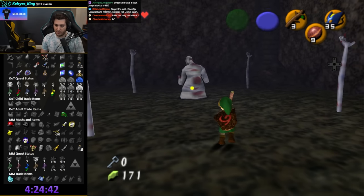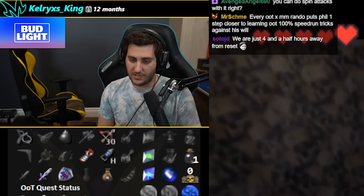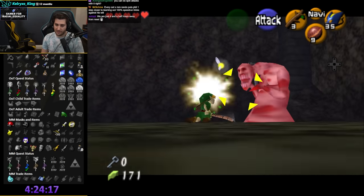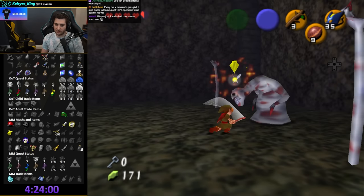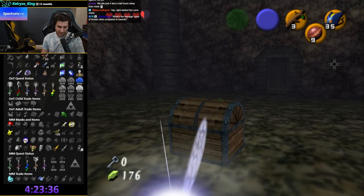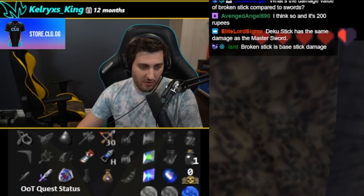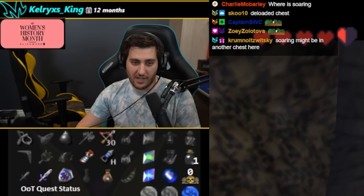I'll just do it one at a time. I don't want to mess up this stick. Once we start getting some big items like a bomb bag, things go quickly. This is Song of Soaring? It is not — it is the Odd Potion. What the hell? It says Song of Soaring was in Bottom of the Well — did I not get everything?